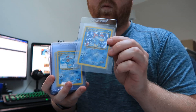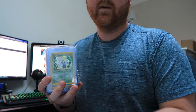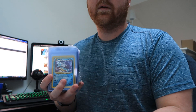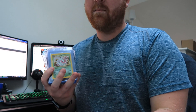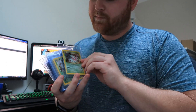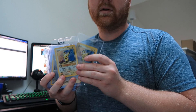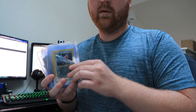Feraligatr — there are two art holos in this set, I think I like this one better, we've got three of the other. Jumpluff. There is your Kingdra — happen to have a lot of nice minty Kingdras to send in, might be the most of a single card I'm sending. Meganium, got two of the arts. Pichu — hard to come across cheap anymore. Skarmory, a couple of those.